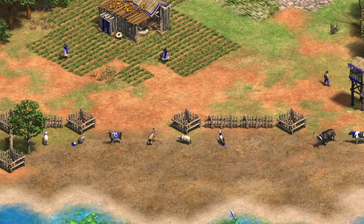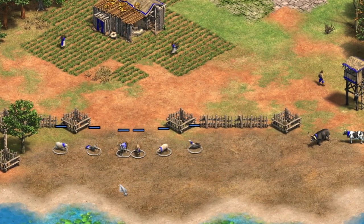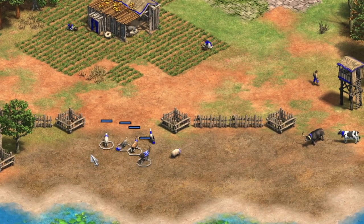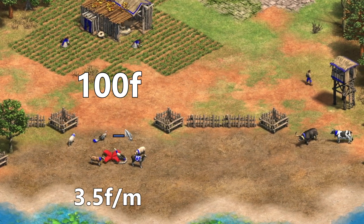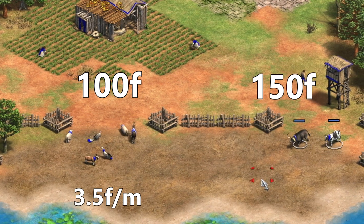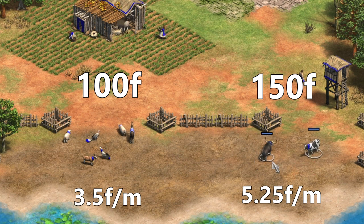To start with some basics, there are two different types of herding animals with different food production rates. When garrisoned, sheep, turkey, llama, goat, pig, and goose — all of those which hold 100 food inside of them — will generate 3.5 food per minute. Cow and water buffalo, on the other hand, which both hold 150 food inside, will generate around 5.25 food per minute.